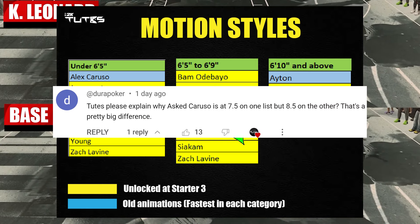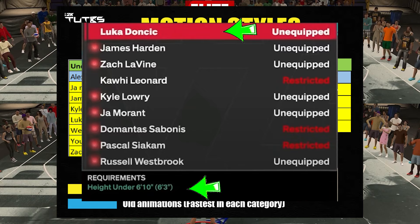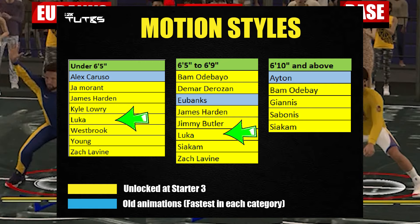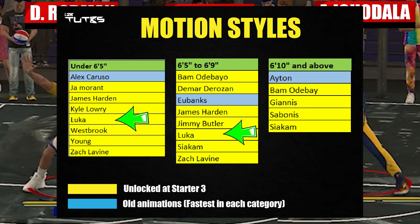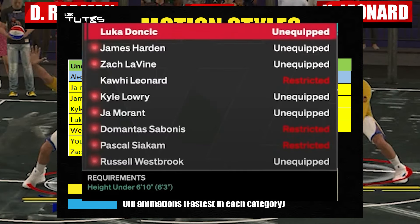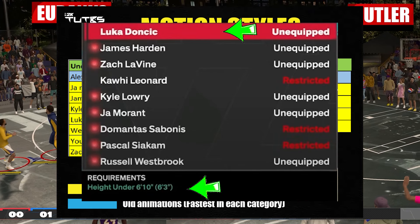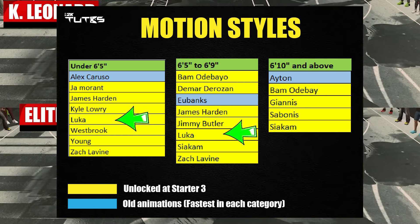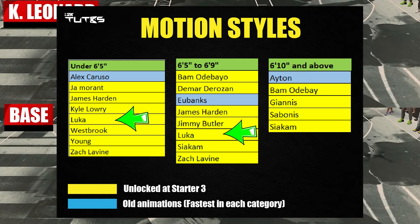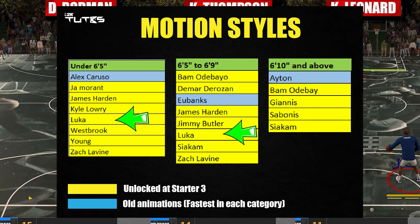I received lots of comments about this on my last video, so now I'll explain why. The Luka Motion Style has a restriction of under 6'10". That can fall into two height ranges — one under 6'5", which is valid because that's under 6'10", and one from 6'5" to 6'9", which is also valid. Each batch of animations was tested based on the height range: for under 6'5" I tested on a 6'4" player, for 6'5" to 6'9" on a 6'6" player, and for 6'10" and above on a 6'11" player. That's why there are different values for Luka in each range — one test wouldn't be accurate. I just want to clear that out so you guys can fully understand these charts.